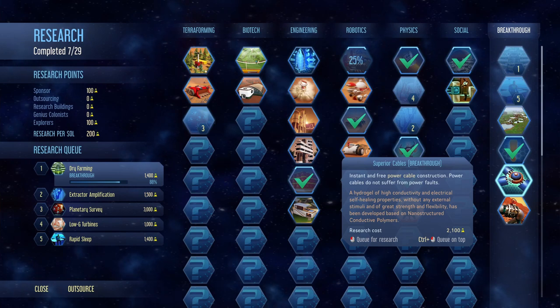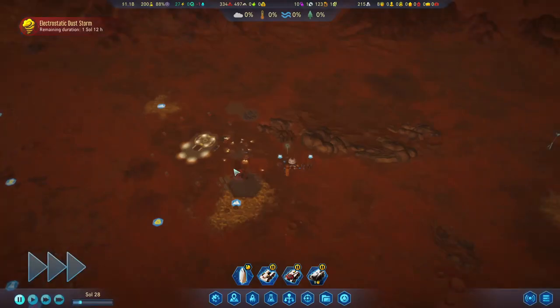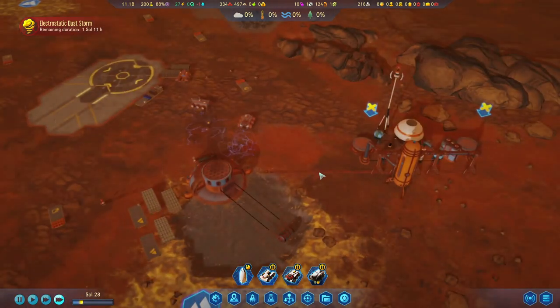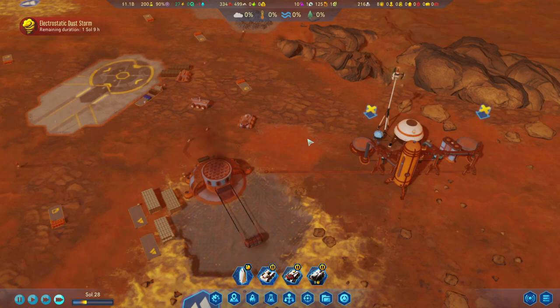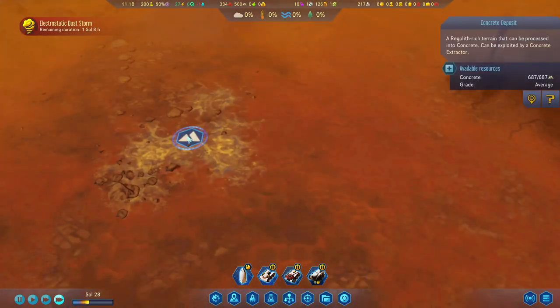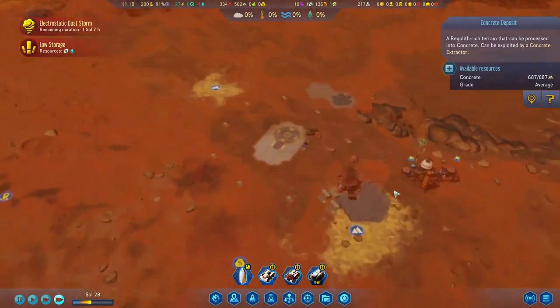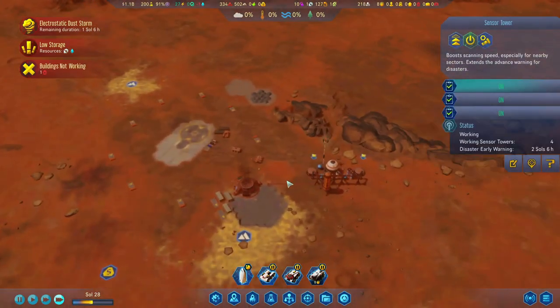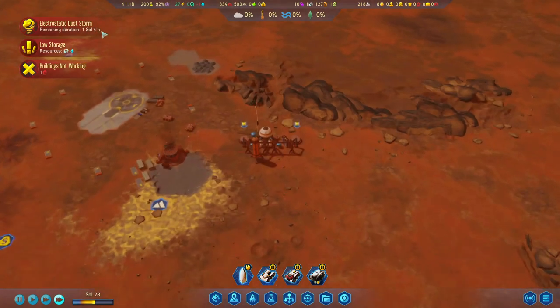This next research will be quicker - 2,000 vs 1,400 - so we'll do the quicker one to get access to the supply pods straight away, then go into the pipes and wires. We still have one sol and 8 hours. The dust storm has 13 hours left. I really, really dislike the electrostatic dust storm now that I think about it.